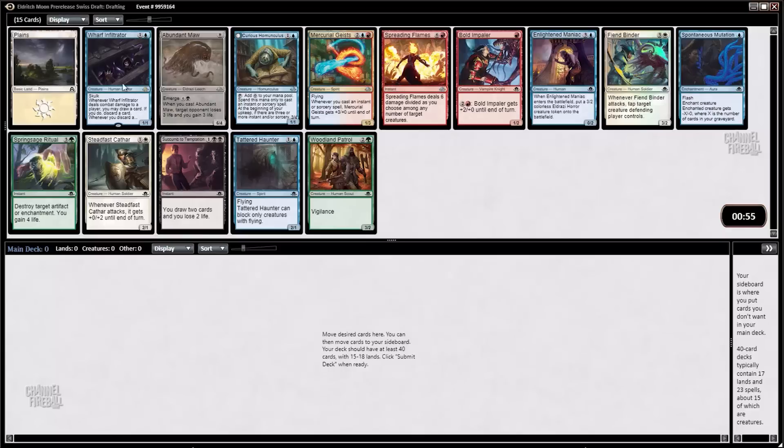So we've got a Wharf Infiltrator here as our rare, which is a strong rare. It seems to have performed pretty well so far. Abundant Maw is solid. Spreading Flames is a good kind of ramp target — it's 7 mana so it's expensive, but its effect is profound on the battlefield. Tattered Haunter's got in for a lot of damage from what I've seen. I think Spontaneous Mutation is fine, but I think we'll go for the Wharf Infiltrator.